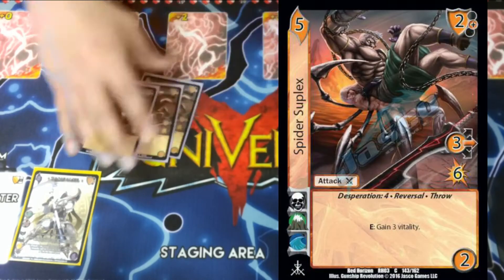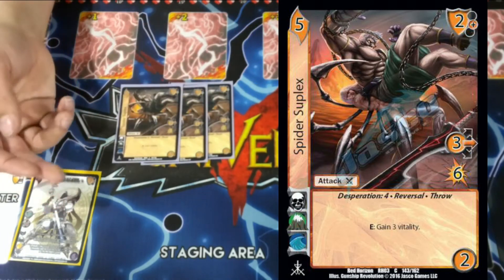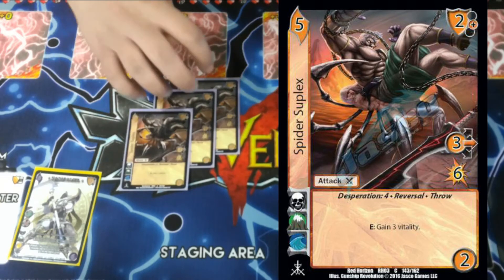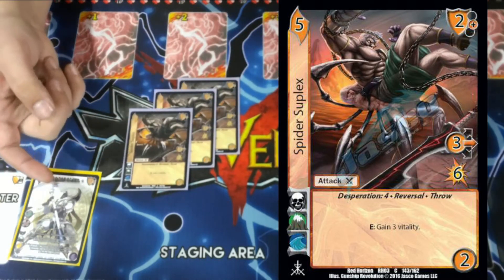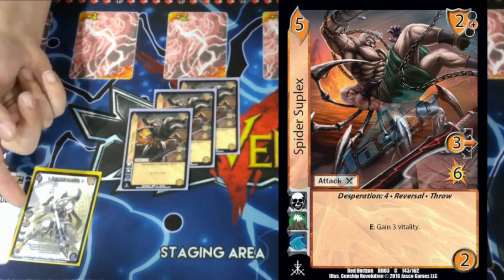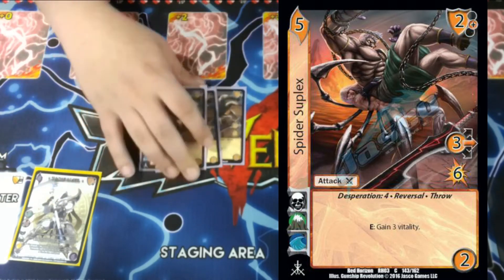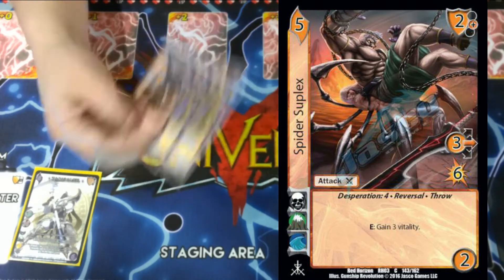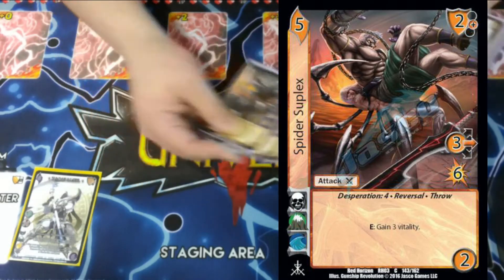We're playing three Spider Suplex. Having the ability to block reversal, play the Spider Suplex with Zasolomo to gain three on defense just extends our lives a little bit longer. And it being a three for six as a throw is just nuts, because we can give it negative five speed with Zasolomo and then give it plus five damage, making this three for six throw into a negative two for eleven throw. It still deals six on a half block, and if they don't block it, it's eleven damage. Super crazy.